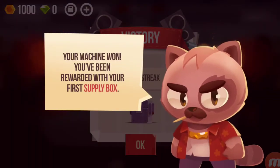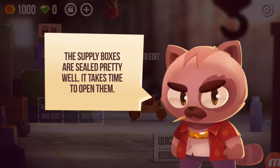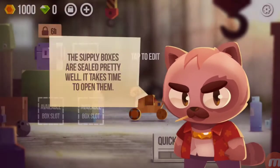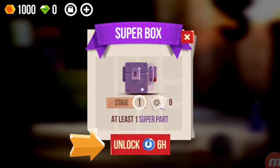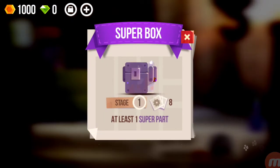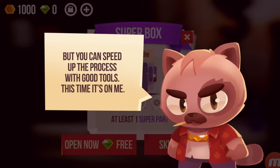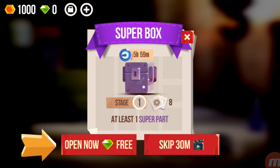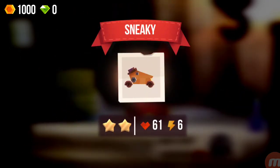We beat it! Your machine won. You've been rewarded with your first supply box — it contains new parts that will help improve your machine. I'll take that! The supply boxes are sealed pretty well, it takes time to open them. Let's tap the supply box — six hours! But you can open now for free, or speed up the process with good tools. This time it's on me. We can watch videos to speed it up to a super box — tap to open.